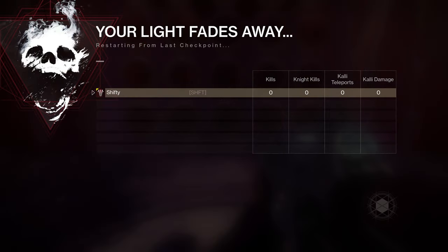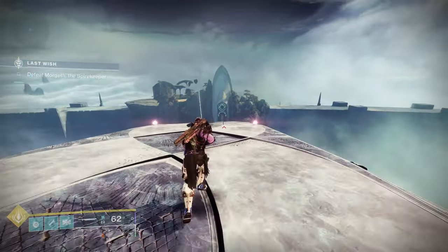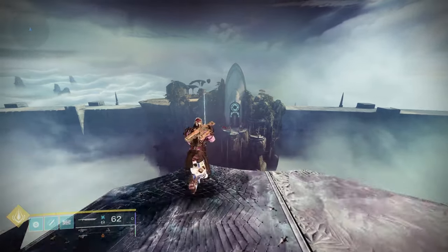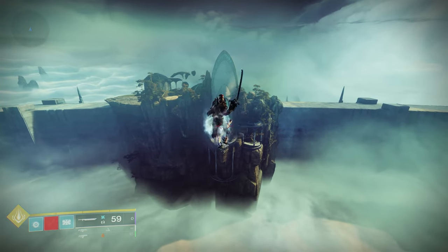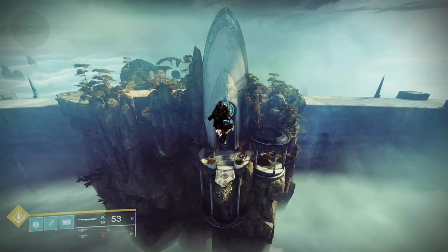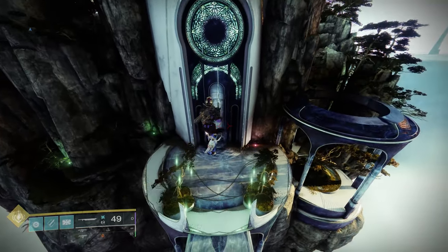We're going to use a technique called sword flying on a titan. Basically, activate Catapult Jump, immediately deactivate it, then do a light sword swipe — and keep repeating that process. If you somehow run out of juice before reaching the other side, go ahead and use your super. Just tap your jump button twice and then do a sword swing. Tap twice, sword swing. Tap twice, sword swing — and so on. And we've made it across the gap on a titan.